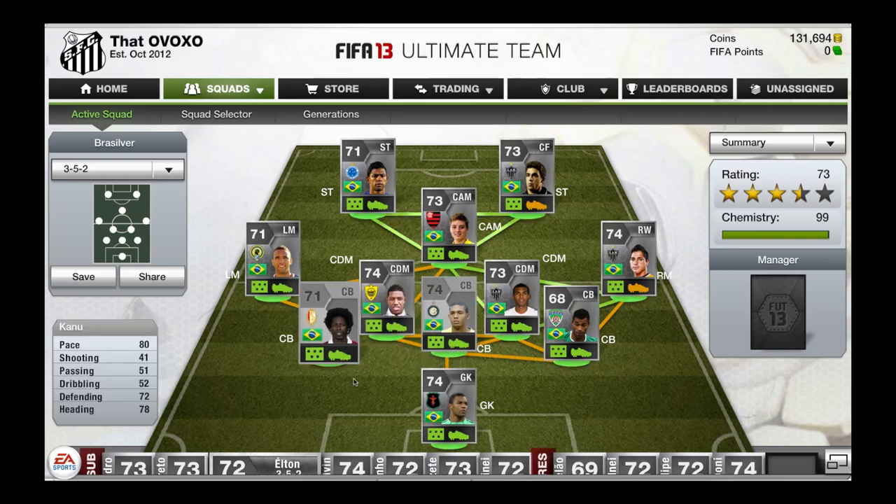The other center back is Kanu. 80 pace, 78 heading, 72 defending. He's a beast on corners — I can't tell you how many times I've scored with him on corners. Very good player.